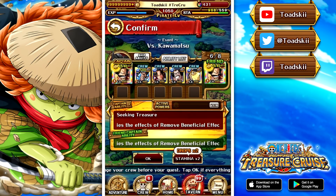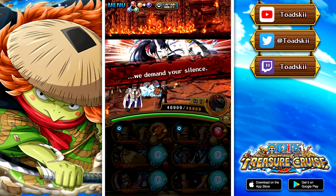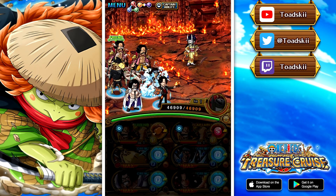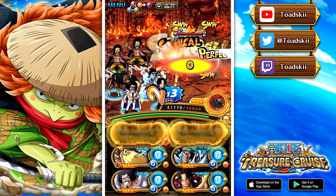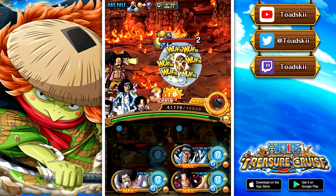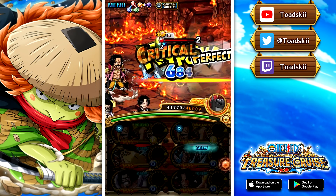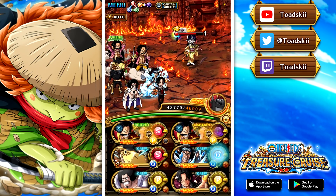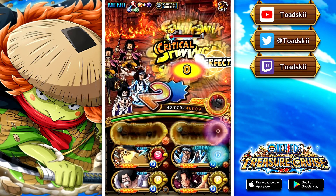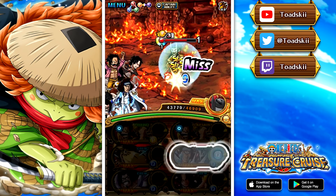Moving on to the third team of the video, which is going to be utilizing Gol D. Roger - definitely still probably my favorite legend in the game, ridiculously powerful. This team is pretty awesome because we are using a special Rare Recruit Ace that came out with the release of Luffy and Law. He fits perfectly on this team because not only does he proc the super type of Roger, but he's really great for getting around the special reverse in the final stage. Plus we get a three times chain lock off of him as well.